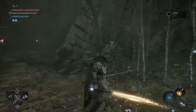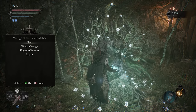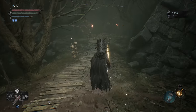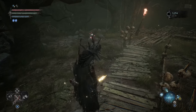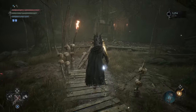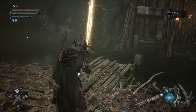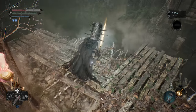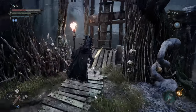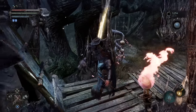Welcome back. Continuing episode 7 of the walkthrough. We're starting at the vestige of the pale butcher. The very first thing we're going to do is light the lantern, and then get a shortcut. We're just gonna pop on over here, drop on down, turn around the corner, and kick down the plank — that gives us a shortcut.